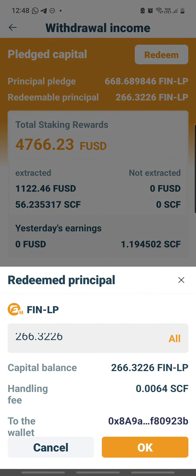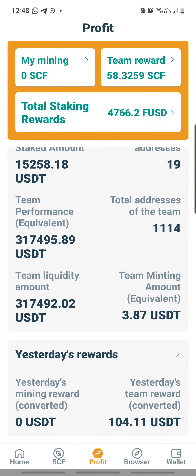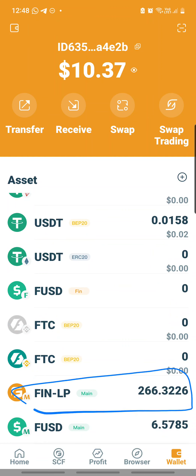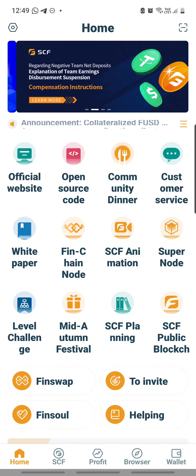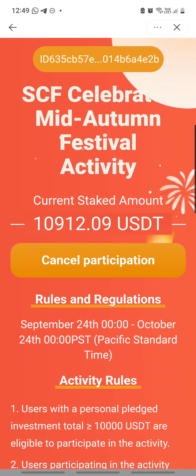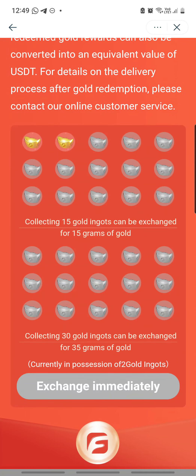I'm going to click redeem. I'll click on 'all' and click OK and key in my password. It says 'transaction has been broadcasted.' Let me check out my wallet — my FINLP has been returned to me. Let me check out this wallet again just to make sure that my participation in the mid-autumn is not affected at all. So far it still looks good. Everything looks in order.